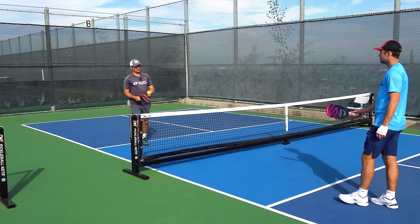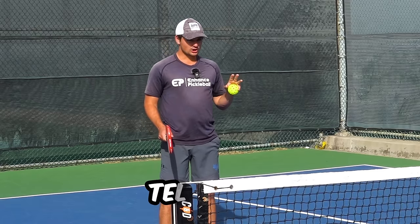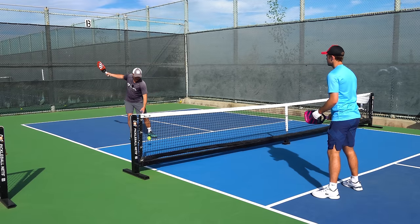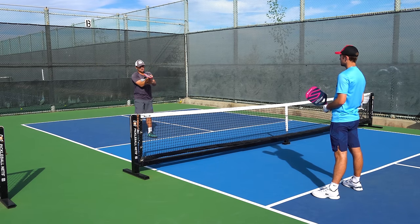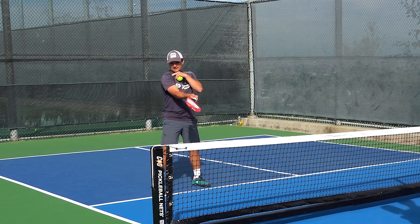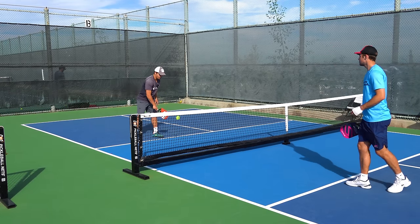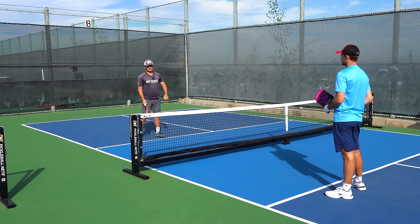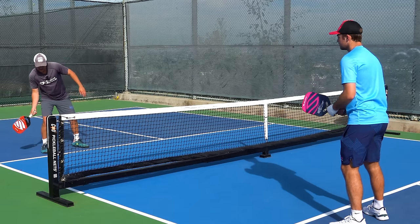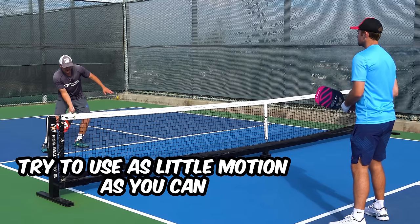If you're a 3.0 player you might not feel like you have that much control in every situation. It all starts with your technique. Whenever you're trying to hit the ball softly in pickleball, your motion should be really simple: no big backswing, no big follow-through, and not too much wrist. When I'm hitting a dink, pretty much all my power comes from my shoulder. This gives a lot more control because there's really only one variable affecting the speed of the ball. If you're constantly flailing around using too much wrist, it'll be really hard to get into that golden range where your opponent has to hit up on the ball.